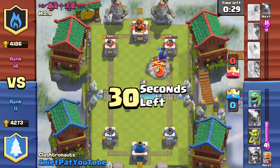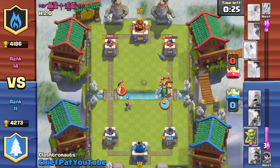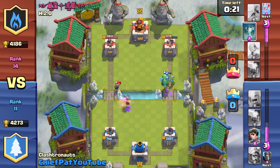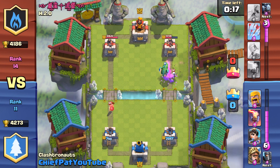He's going to be able to play another Minion Horde to take out yet another push on my side. I wasn't playing the best game. Those arrows were really clutch, though. Looks like my Dark Prince is going to be able to hit down those Barbarians, and dragons will take those out as well. Now I'm making another push down the right-hand lane — I'm really just trying to keep the pressure on him so he doesn't have an opportunity to play that X-Bow.